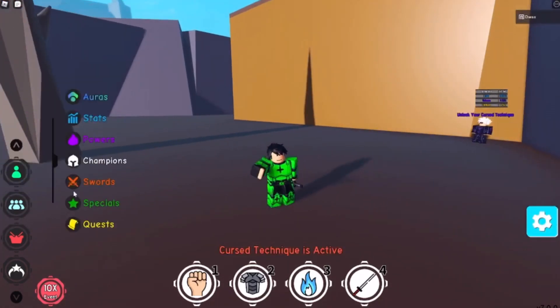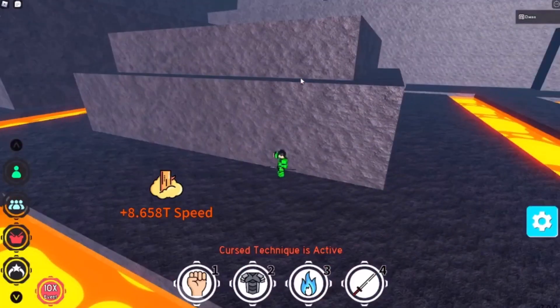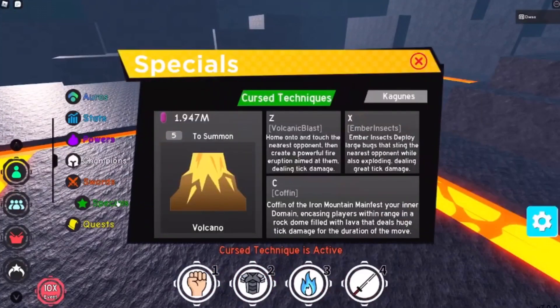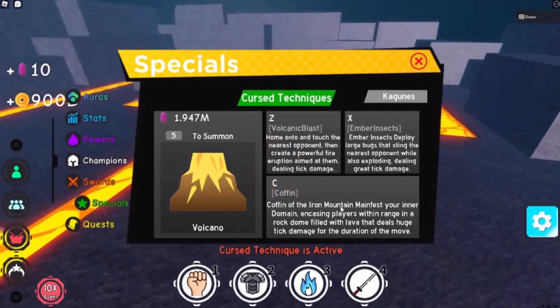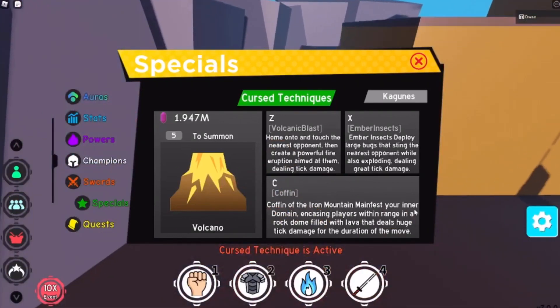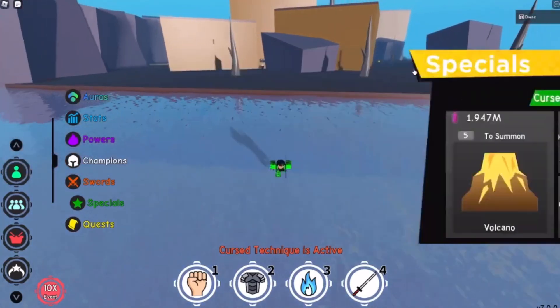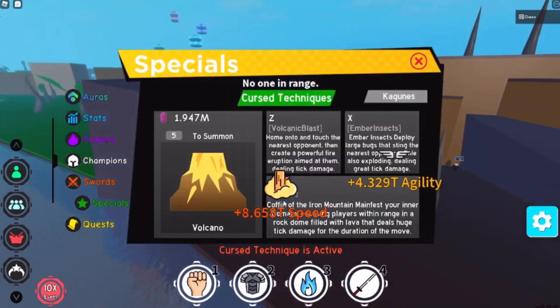It's kind of glitched, or it was a bit glitched for me. Alright, so I used this one power called Coffin — Coffin of the Iron Mountain. It says: manifest your inner domain, encasing players within a range in a rock dome filled with lava that deals huge tick damage for the duration of the move. Alright, that was pretty sick.